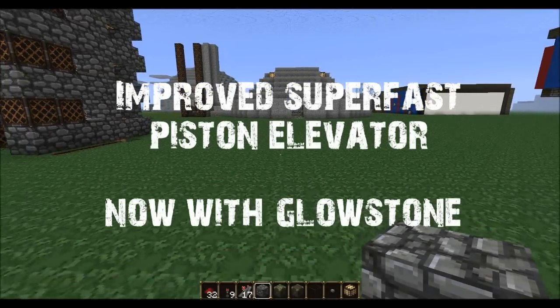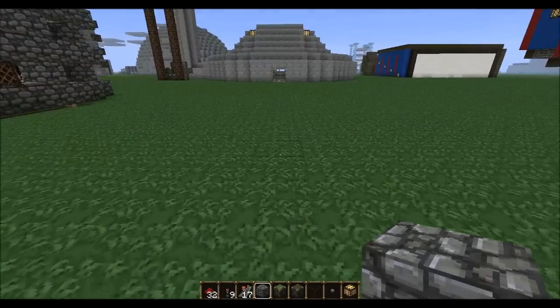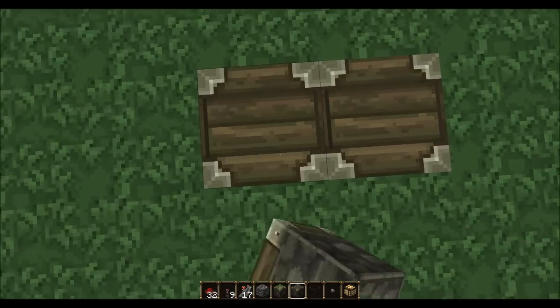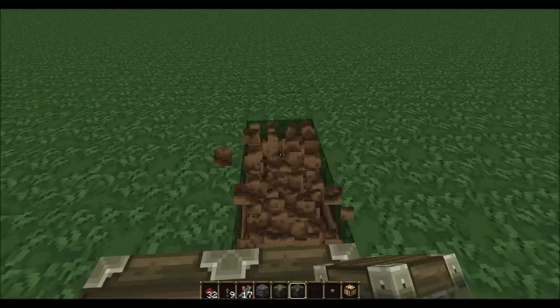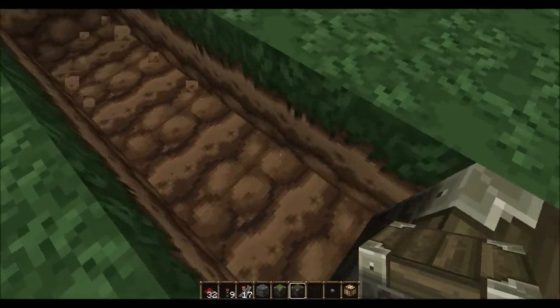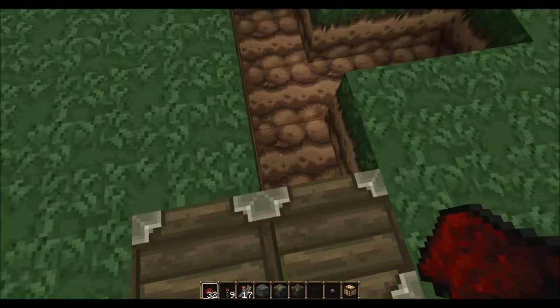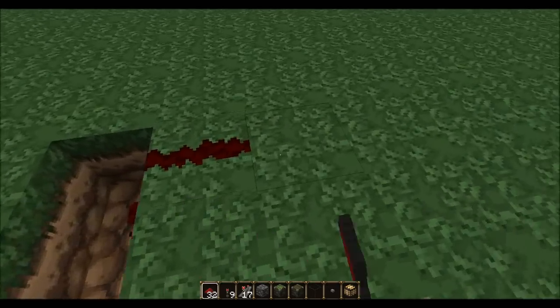Let's get started with the tutorial. First off, you're gonna dig out two blocks in the floor and place your two normal pistons facing upwards. Dig out four blocks in this direction, two blocks to the right, and place some wire in the trench that you dug out.